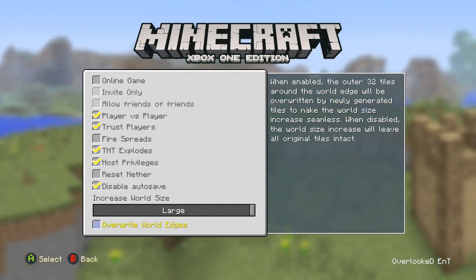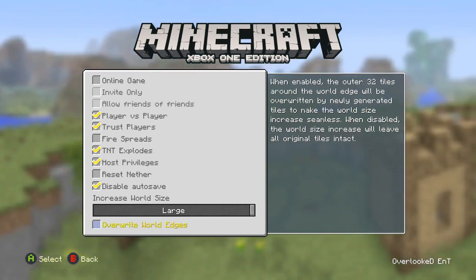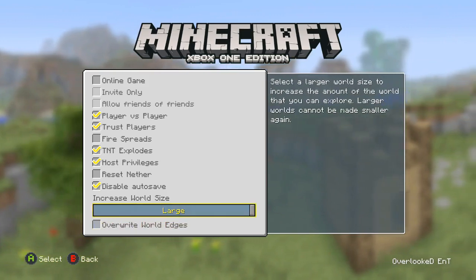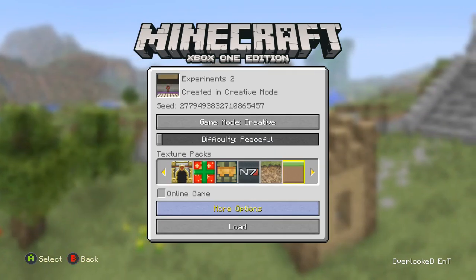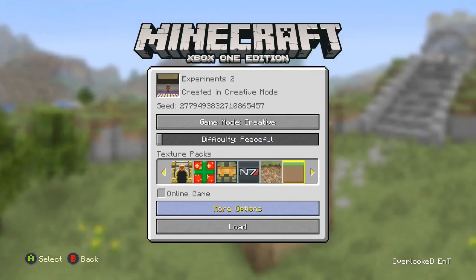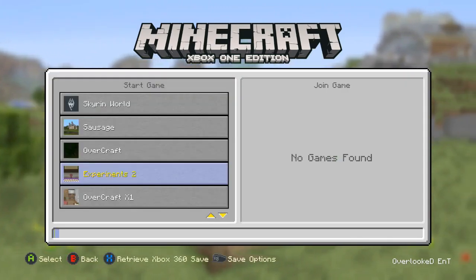That is, unless the 32 tiles are part of something you've been building close to the outer edge — in that case, do not click this. But the point is that you would see this option. The point of the video is: if you've been waiting for this option and you just brought your world over, you might not see that option.